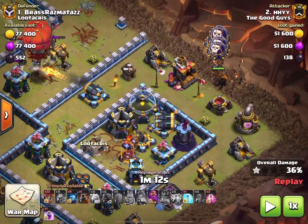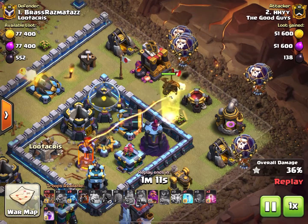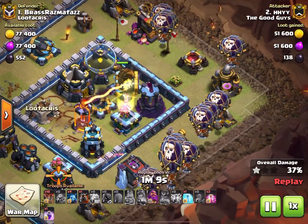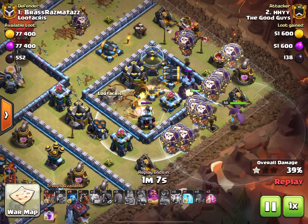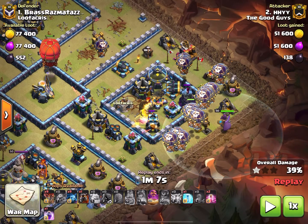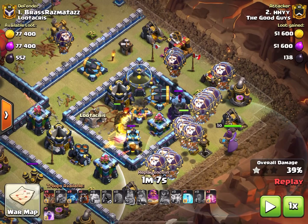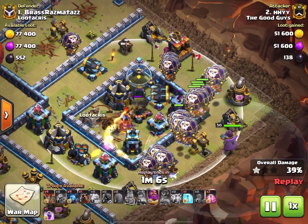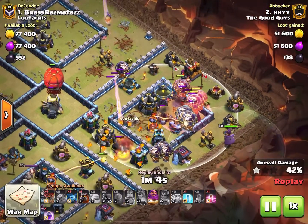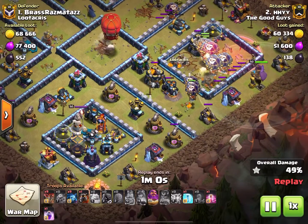You're going to see clusters of three balloons on each defense — three balloons for the cannon, three for the wizard tower, three for the archer tower, three for the bomb tower. The lava hound is taking a lot of damage heading across to the air defense, soaking up damage that could be hurting our balloons. Drop a haste spell in there to make everybody move nice and quick.